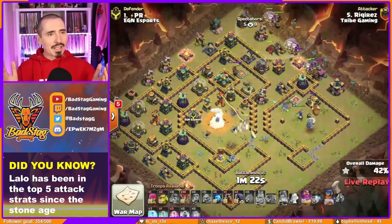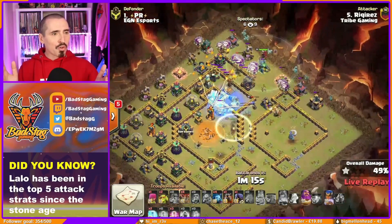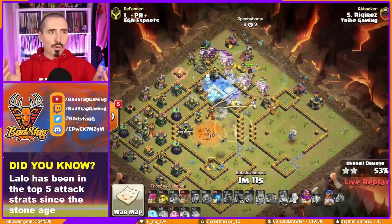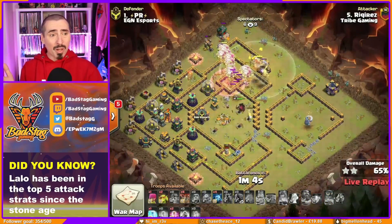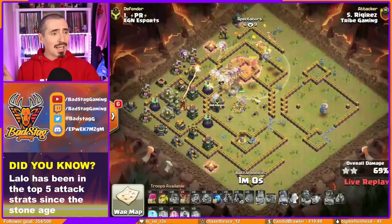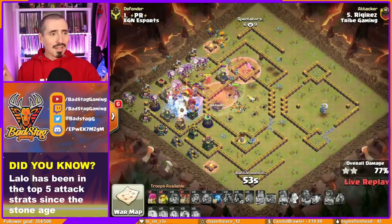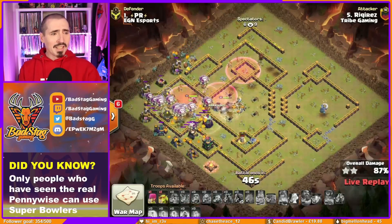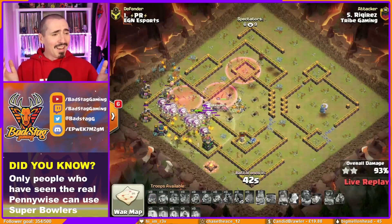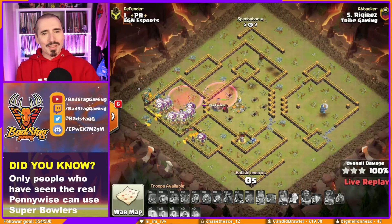Here comes LaLo over on the right hand side from two o'clock — we're throwing everything we've got, about eight loons left just to clean up. Here's the second lava hound in from pretty much where the first one came. The queen's moving into that middle multi, the RC's still up, the king's still up — all the heroes up! Warden's ability is going to get them through into the back end. First wizard tower down, then the archer, then into the tesla farm and everything else. The hound still up — oh wow Reek, that is godly! That is so good.